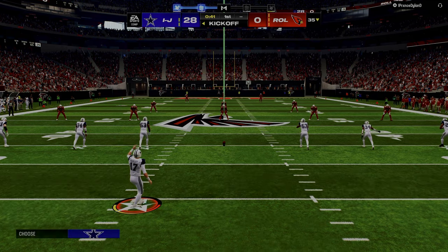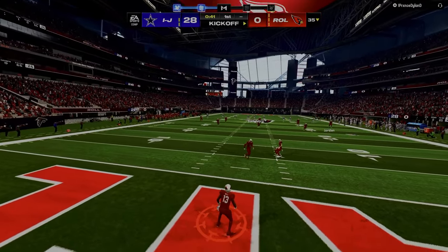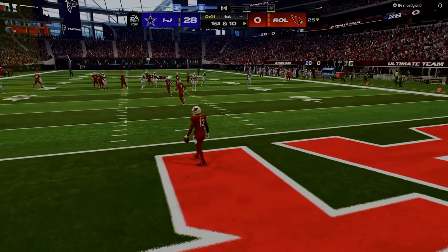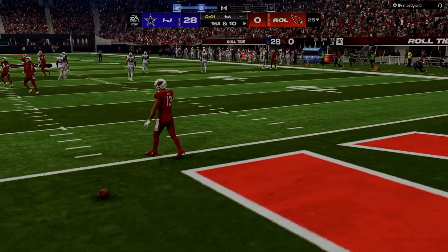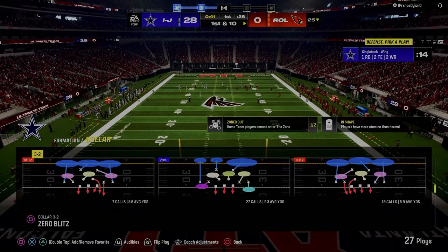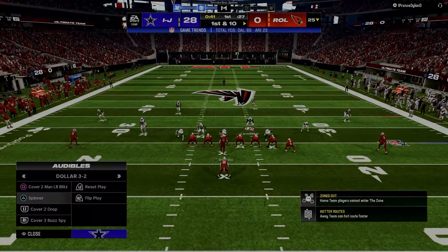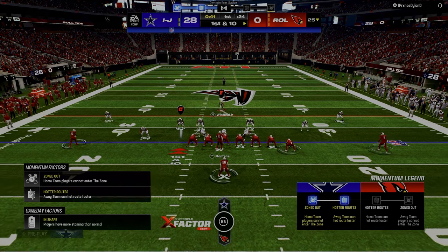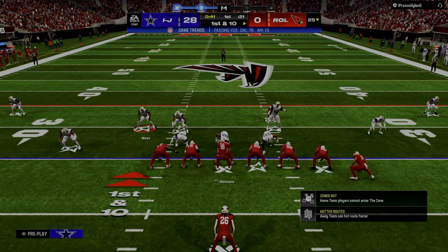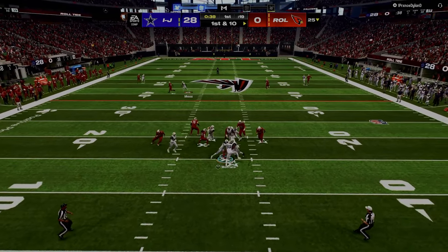Because of that, the routes that win against man coverage are really almost anything in-breaking. The wide trail, the tight-end trail route is still fairly good against man, but really the best route against man coverage this year is any kind of short post route or drag route — and you can pair those two together. Obviously running back routes this year are really, really good, and running back wheel routes are so good this year.